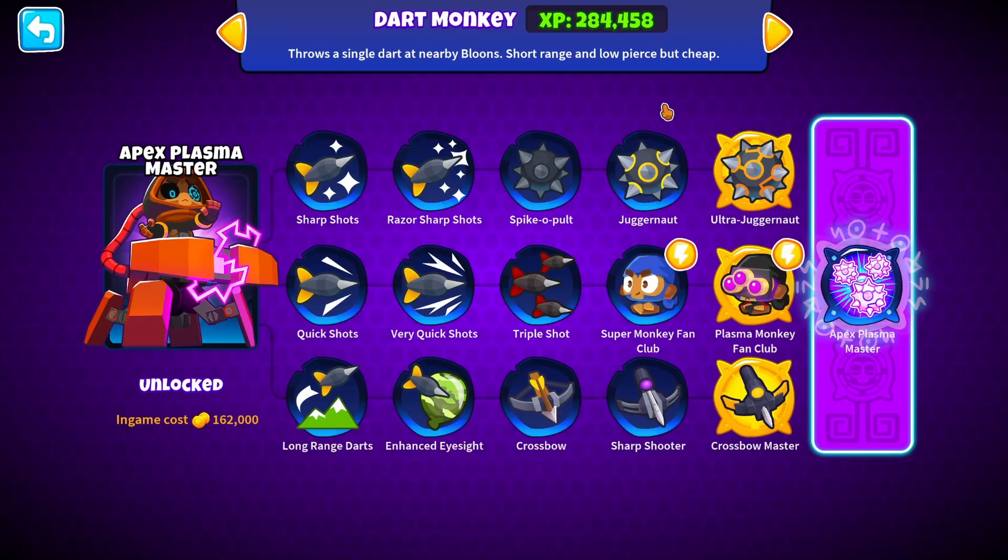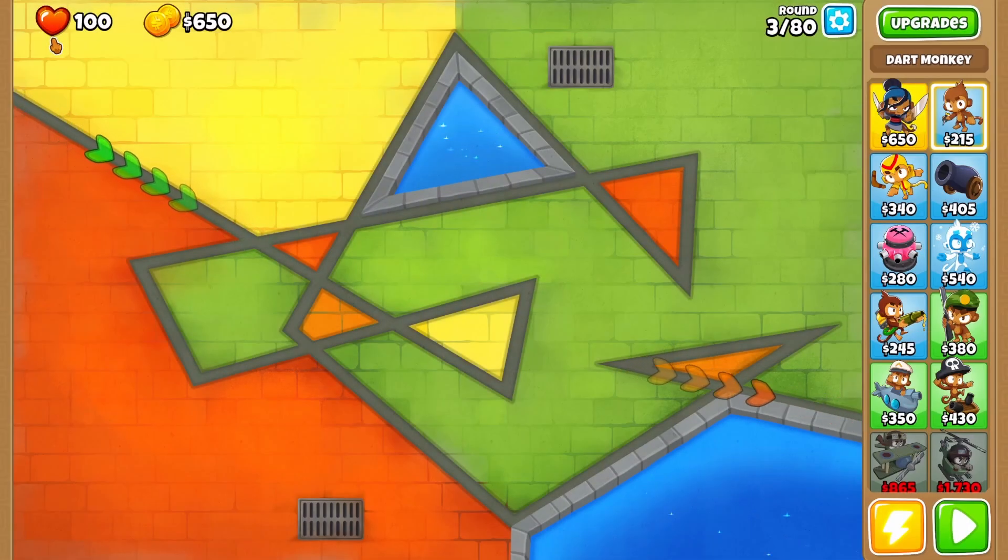For upgrades, I'm able to use Sharp Shots and Razor Sharp Shots because they have A's in them, but I cannot use Spike-a-Pult because it does not have an A. Now, Juggernaut does have an A in it so I'm allowed to use Juggernaut as long as I don't get any pops with Spike-a-Pult. This applies to every tower and every upgrade in the game.